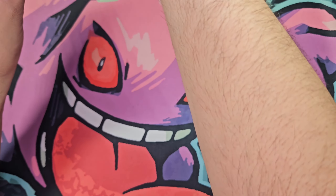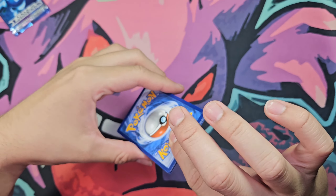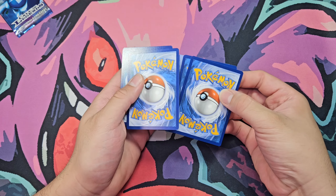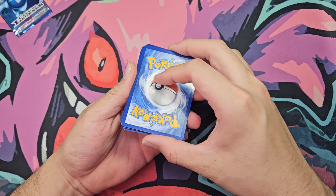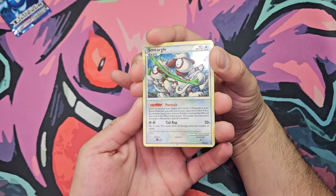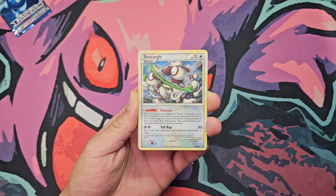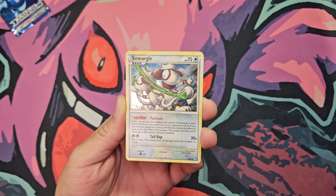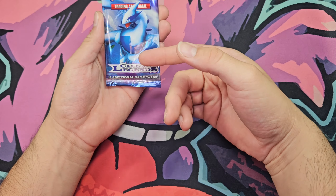I feel the heat, boys. One, two, three. And we have the Vable — the Vable is number one out of 95. Pretty small set, I guess, compared to modern standards. All righty, on to our next Call of Legends.